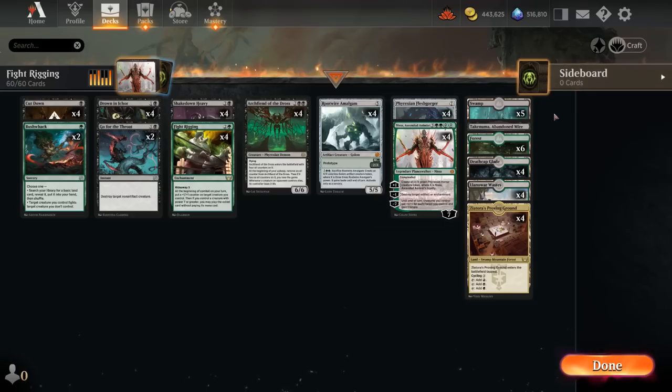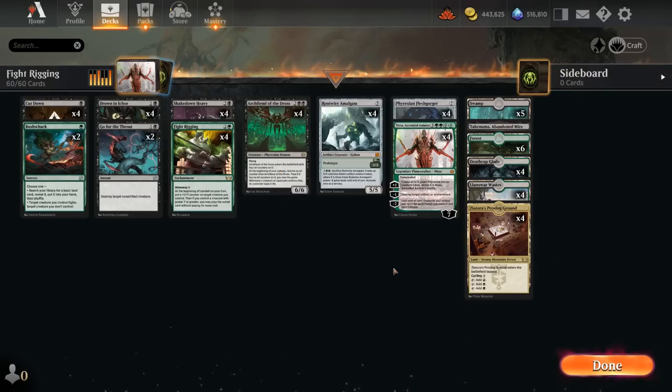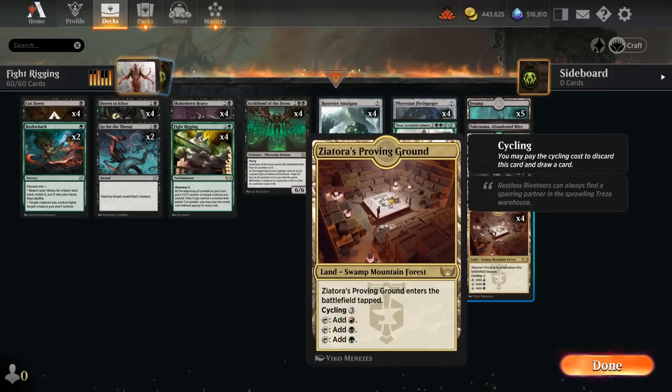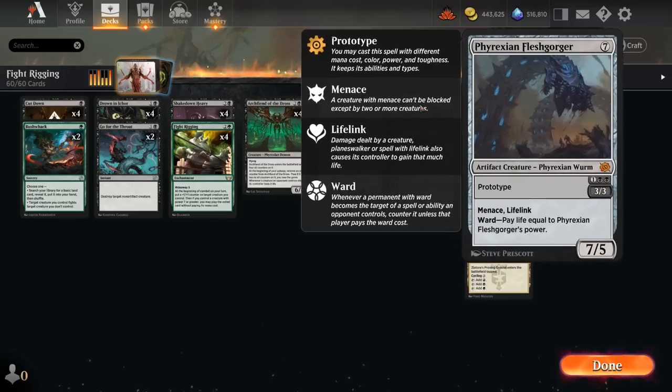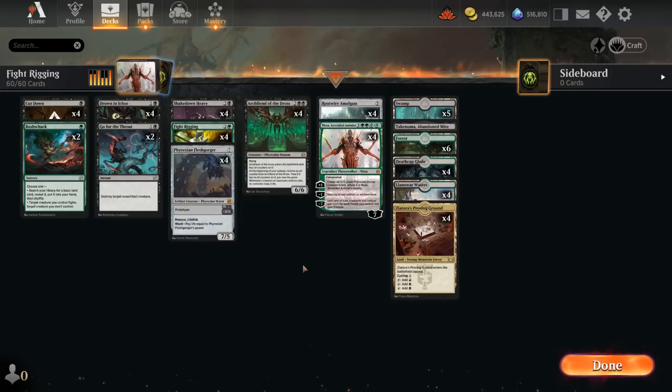We need to make sure we have black mana to cast our double-black Archfiend in a timely manner, so we can't have too many forests. We get to play six basics as well as the Proving Ground, which counts as a swamp and a forest — quite nice alongside Nissa. The -7 can hopefully help us end the game. The upside of these finishers in a Fight Rigging deck is that we can also cast them for either three or five mana, so we're not stuck with expensive cards we cannot cast.